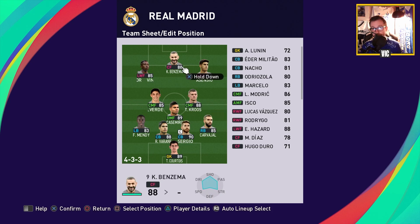Up top you're gonna start Benzema. On the left you should use Vinicius Junior if you want to emulate the way they play now. Eden Hazard is a much higher-rated player and is probably better in the game, but you can have a lot of fun using Vinicius Junior. On the right side you can use Asensio, Rodrigo, Lucas Vasquez, or even Hazard over there as well — so you have a lot of options.